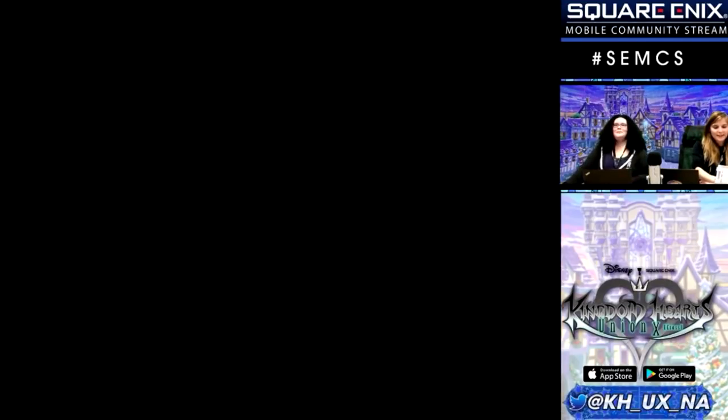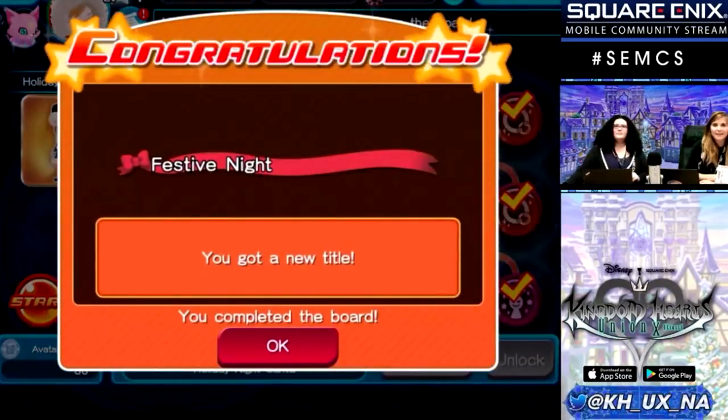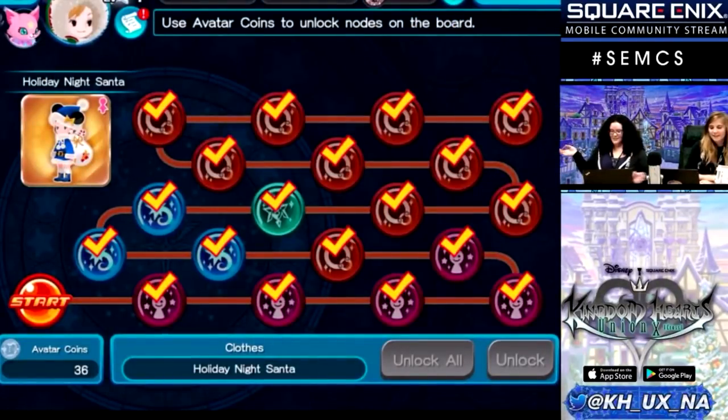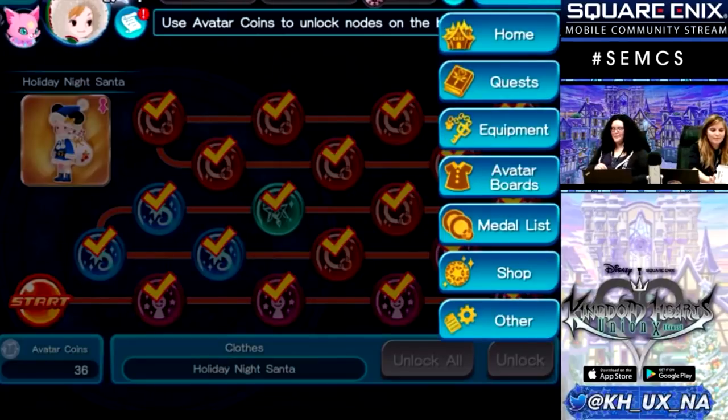The main one we wanted to show off was the avatar boards. We did purchase one so you get to see it all in action. This is the Holiday Night Santa avatar board, and as you can see there's a new button — you can go ahead and just hit 'Unlock All' and ta-da, you get it all. That's my favorite feature — pretty awesome.